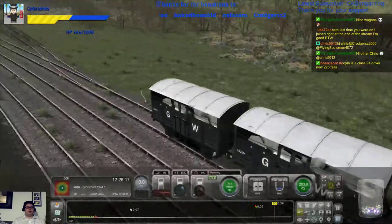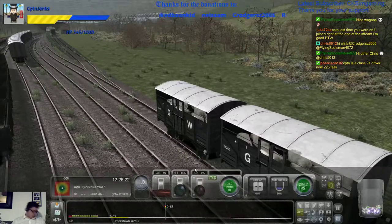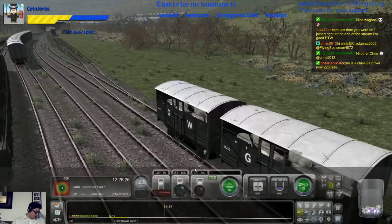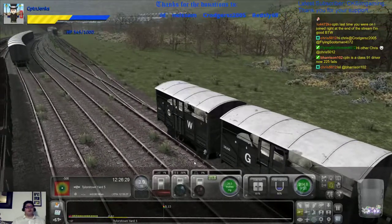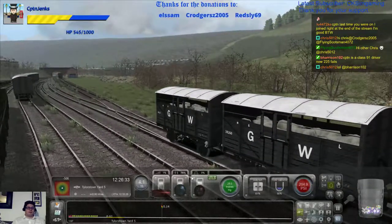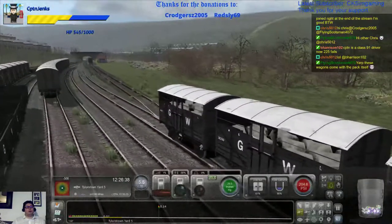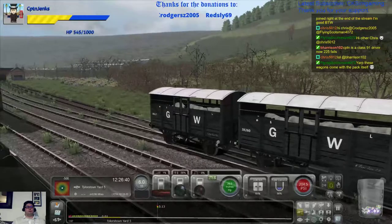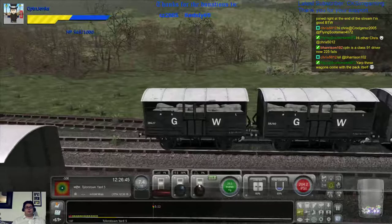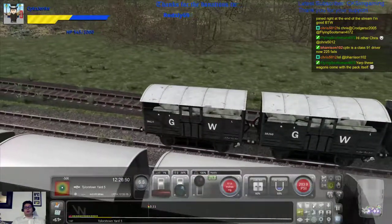Right, let's switch that. We're only going to stick on just the other side. We're going to shunt my way. I am a Class 91 driver now. 225 fails. Right, we'll stop there. In fact, what we'll do is... no, not that. I was going to let them run.